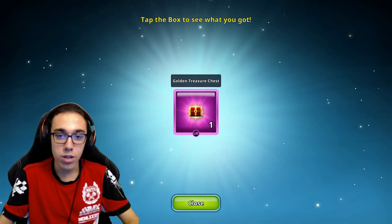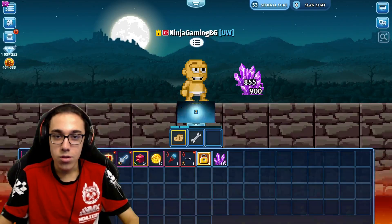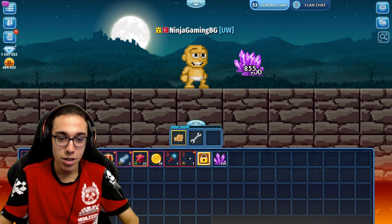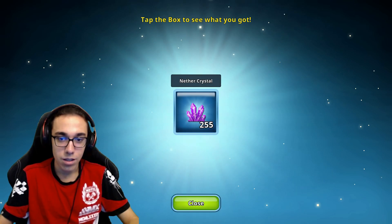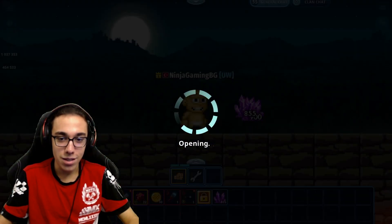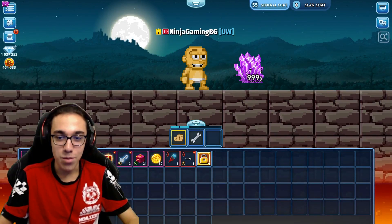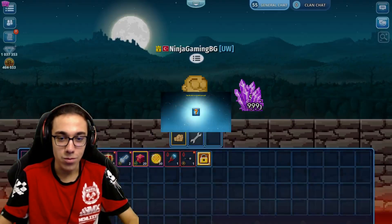We got a golden treasure chest — that's not bad, but it's still not profit, sadly. More crystals, we keep getting these crystals. We stacked them, unfortunately, so we lost some crystals, but it's fine.